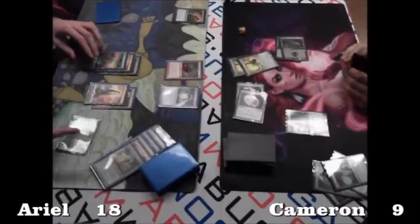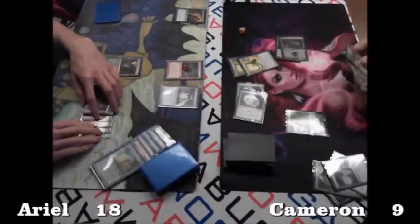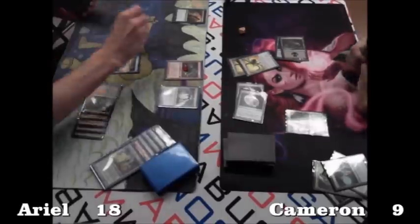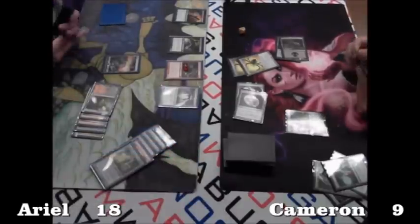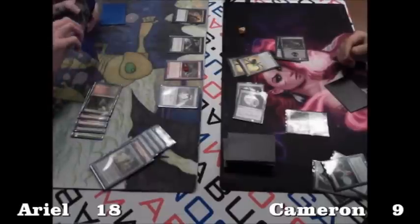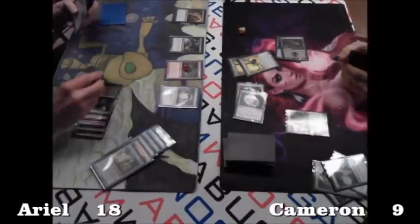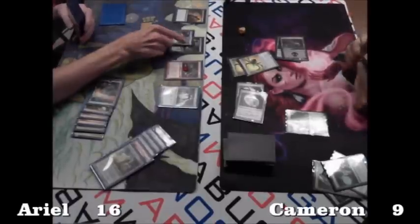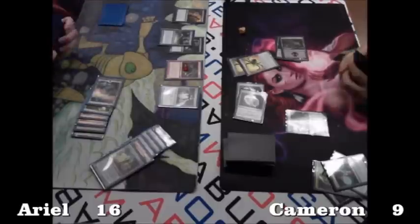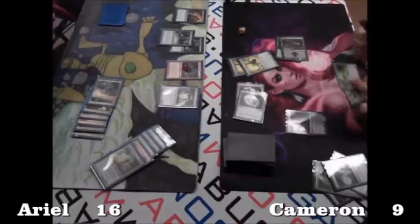Looks like Ariel is activating the Cavern of Souls, tapping five mana, and casts a Rune Scarred Demon — here we go, is he going to find the combo again? He's deciding immediately what he's grabbing, banner ready to tap. He grabs a Phyrexian Metamorph. The Metamorph pays two life bringing him to sixteen, but he gets another copy of the Rune Scarred Demon, so effectively he gets to tutor twice. Looks like he found exactly what he wanted, and put eight power on the board — pretty powerful.